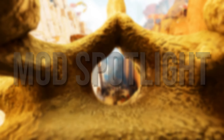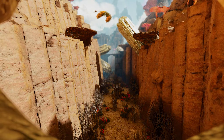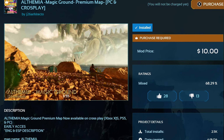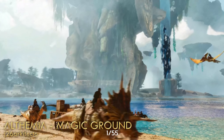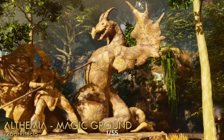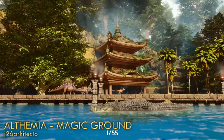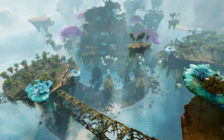Welcome back for another Mod Spotlight video on Ark Survival Ascended. Today we are going to be checking out the brand new premium mod map, Alphemia. This map will set you back $10, which is quite a hefty price. It can be played cross-platform, but it is stated in the map description that it is around 90% complete. In this video, I'll be showcasing everything new in the premium version — the new biomes, creatures, map features, and all the good stuff in detail, to see if the map is really worth the $10 price tag. So without further ado, let's get straight into it.